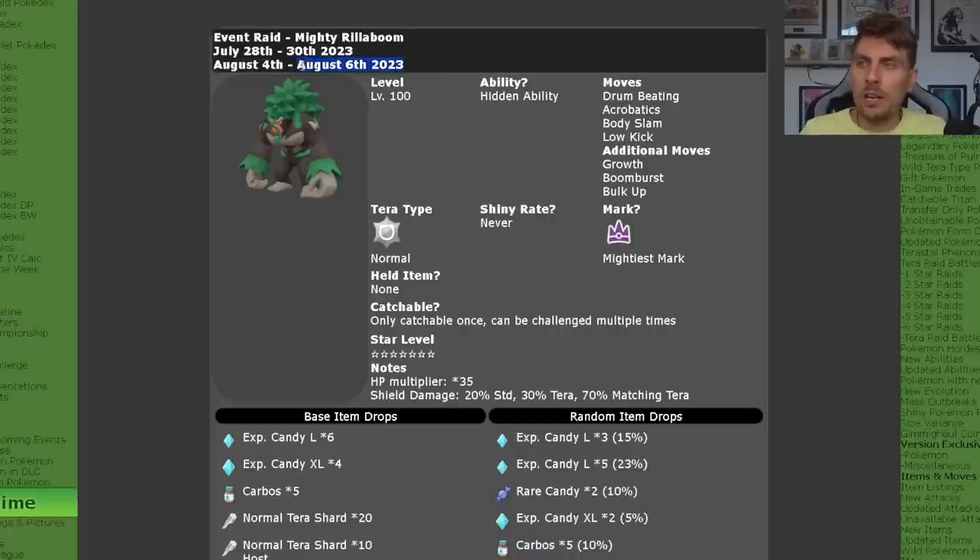As of recording this video on the 4th of August, the Rillaboom 7 Star Terror Raid event is now back in Scarlet and Violet for its second phase. It is going to be the last opportunity you're going to have to get this 7 Star Terror Raid Pokemon with the mightiest mark. This second phase will be running until the 6th of August. If you do not go online after the 6th of August, you will keep this event in your game so you can farm for those high cost items that the rewards dish out when you beat the Rillaboom.